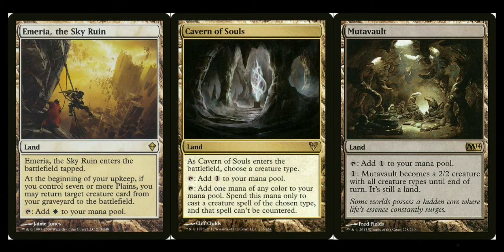Bonder's Enclave helps you draw cards specifically with your commander if it's big enough to trigger it. Cavern of Souls — name spirits and all your spirits become uncounterable; you're in blue but you don't have to play counter magic yourself to hate on it. Mutavault is one of my favorite cards — it's a man-land that turns into a 2/2 with every creature type, so it's always a spirit. Reliquary Tower is essential in a blue deck so you don't have a maximum hand size.